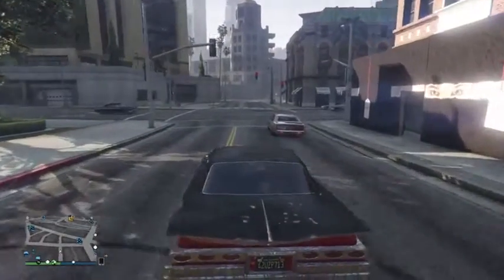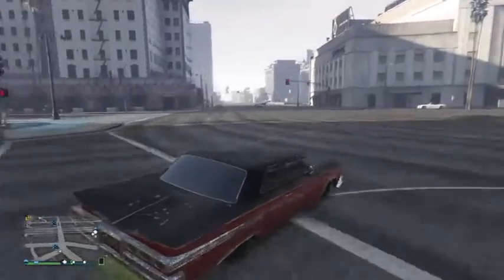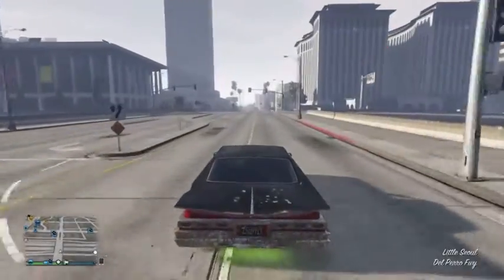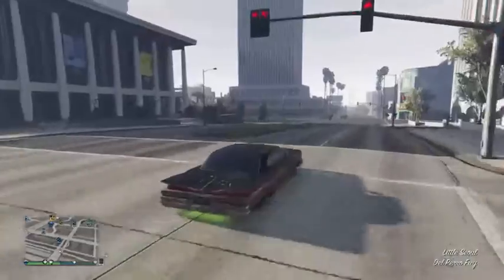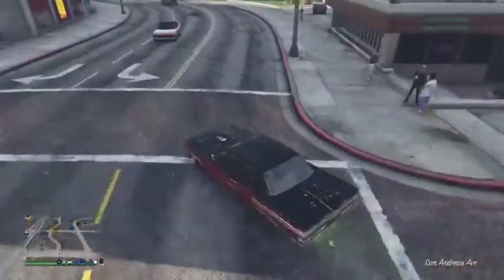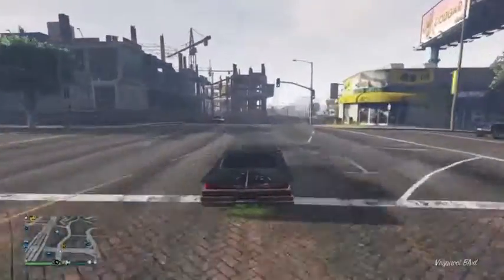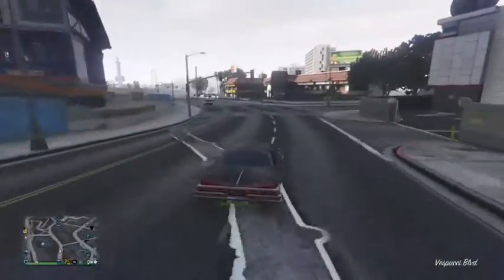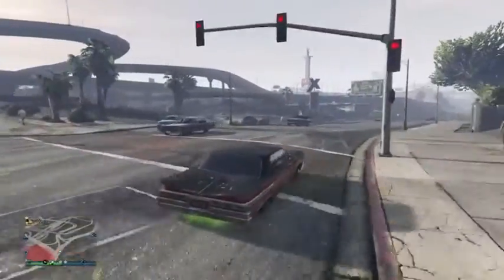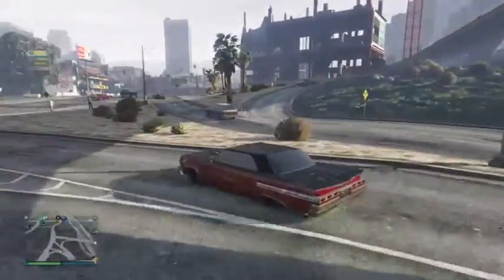Welcome back to GTA Online. Today we're going to go have a look at some lowriding equipment. There's a new indicator on the map — LD — and I'm going to go check out that spot, which I suspect is where you do all your lowrider modifications. I'll grab my Voodoo out of my garage and see if we have enough money to make some cool modifications to it. The update was ready to install when you woke up this morning, so you shouldn't have too much of a waiting period when you log on.